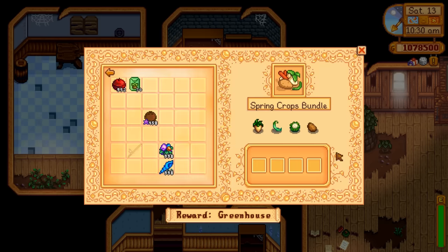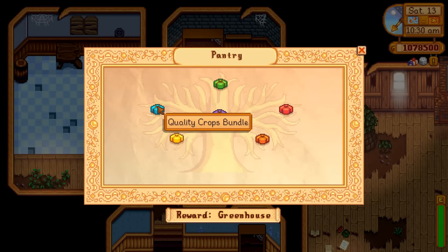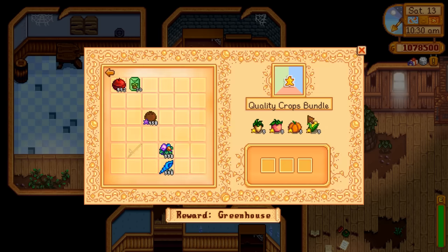In spring all you need is one of each — that's easy. Same with the other seasons, except for the quality crops bundle — that's when you've got to pay attention. When you start, make sure you get five gold parsnips. In summer, gold melons; gold pumpkins and gold corn too. Most of these are probably going to happen anyway. Corn is actually kind of useless in my opinion, but grow some anyway if you want to finish this.